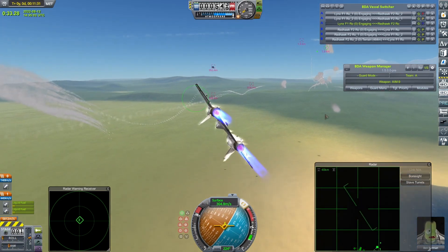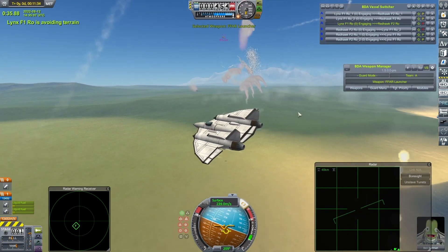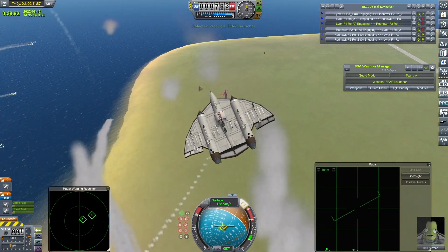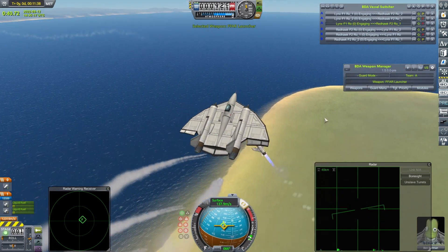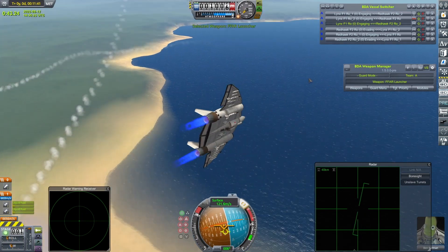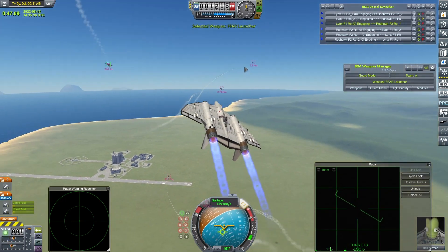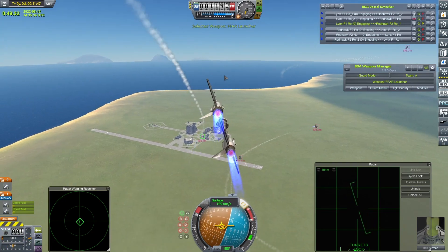Are we into gun slash rocket range yet? Ben Kerman goes for the rocket pod, but no cigar. Comes hard around. Both these craft are pretty nimble. Ben Kerman seems to be having a bit of difficulty getting around as hard as they normally do. Is anyone managing to line up a shot with any of these sodding rocket pods yet? Anybody? Anyone? Ben Kerman — getting very close now. Must be getting very close.